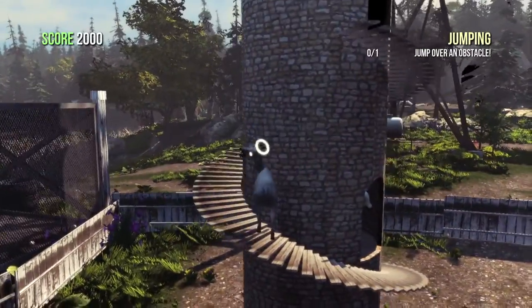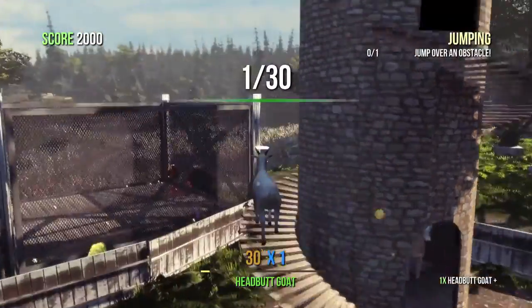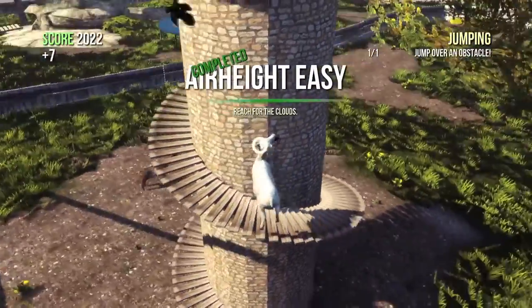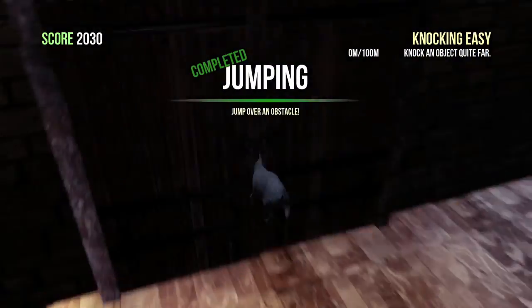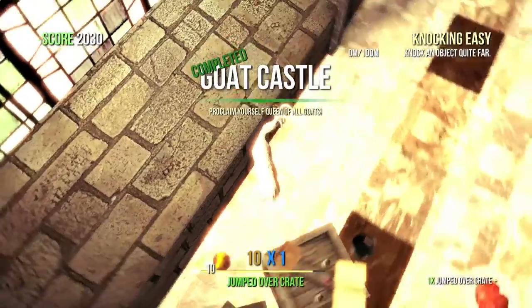From the starting area, you want to head straight and go to this tower. Go to the first floor, knock that goat out, and grab the first trophy behind him. Climb all the way to the top — this is where we got the Queen Goat Achievement as well as the Mutator. Go inside and you should be in the throne room. Open up the door and then head to the left. There should be crates right here and behind them will be another trophy.